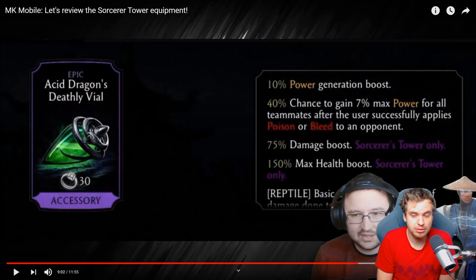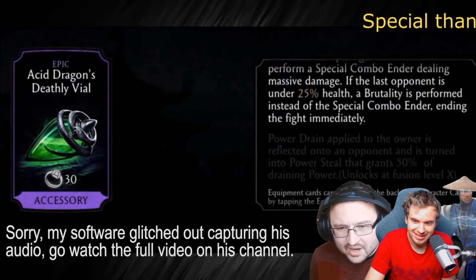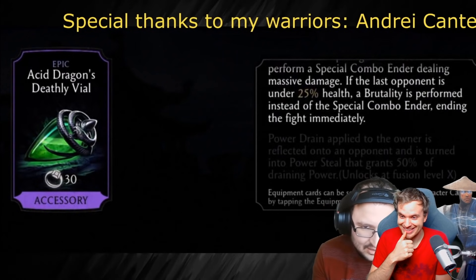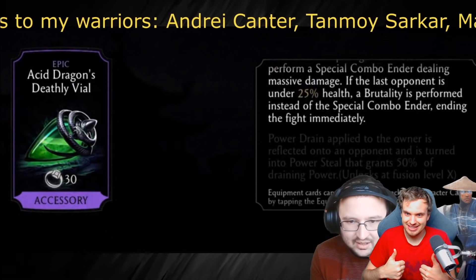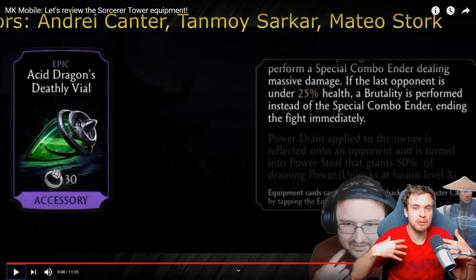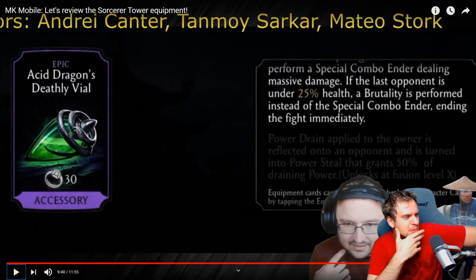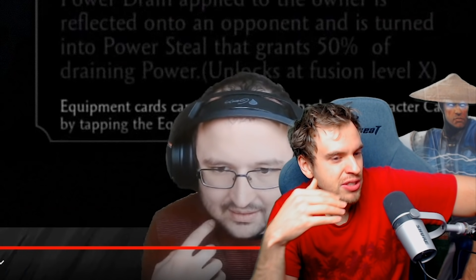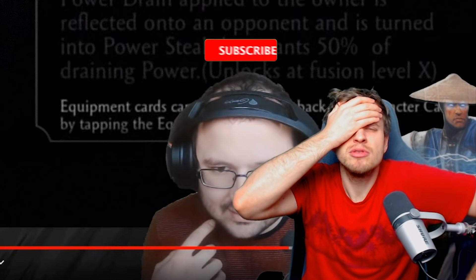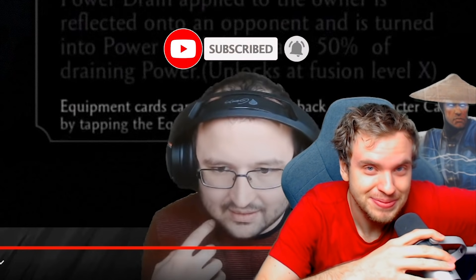I haven't gotten any rare or epic pieces in my accounts yet, but hopefully I'll get lucky. I'll keep trying to get them all and review them as I get them. Let me know in the comments what you think about these pieces of gear. The power drain reflection means that if an opponent power drains you, it's reflected back onto them as power steal for you — which is insane. Thanks for watching, I'll see you in the next video. Goodbye!